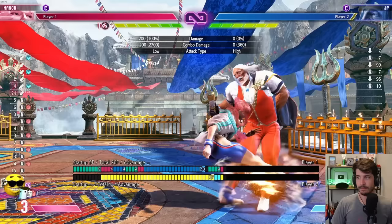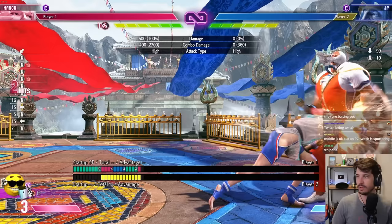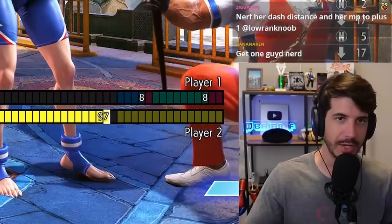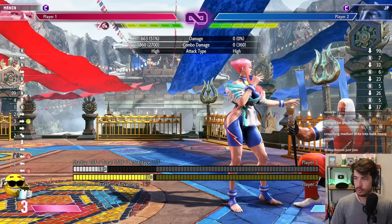So you need something that can potentially beat both the button and the jump. If they try to block, they eat the command grab. If they press a button, they eat the command grab. But if they jump, they get away. Since you're plus three, you need something that can hit them grounded — crouching light kick. Yes, my dog Jojo is very excited to learn that. The idea is you want a combo that can prevent people from jumping away. Super easy example: crouching light kick, jab, jab, then finish with her quarter-circle forward light kick.